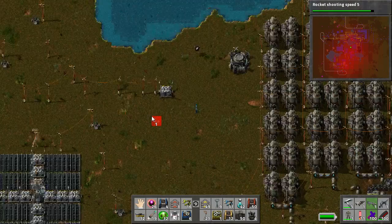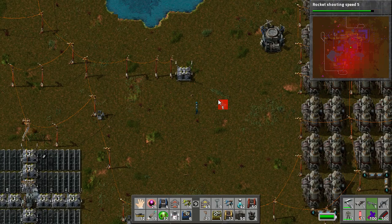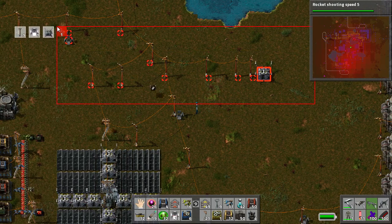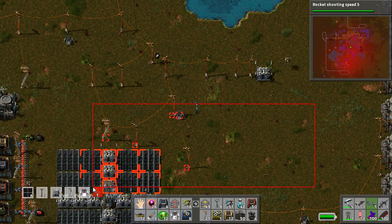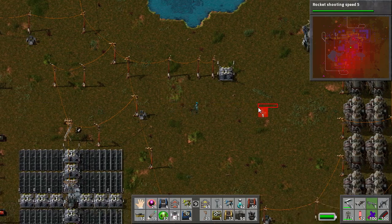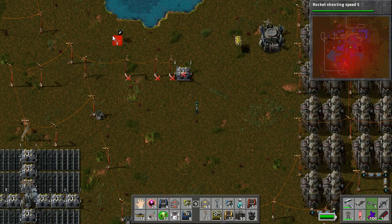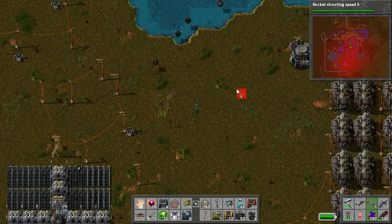Once you've got your construction robots ready to go, all you need to do to deconstruct something is select the Deconstruction Planner and then highlight whatever you want deconstructed. You'll notice in the top left-hand corner it will tell you what you have highlighted. So right now it says I have six, seven, a couple of lamps, an accumulator — all being deconstructed. It tells you what you have selected. So if you want to deconstruct all these power poles but then you see the robo ports and steam engines, you know you've gone too far. So you just highlight them by holding left-click and then let go — that will order our little friends to come pick them up and put them into the logistic system.